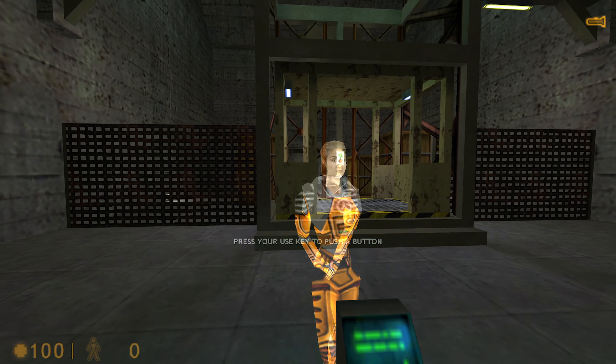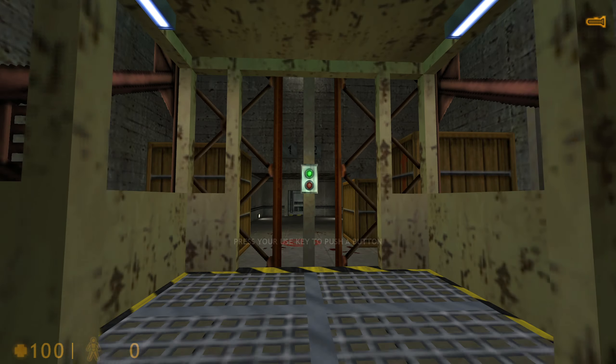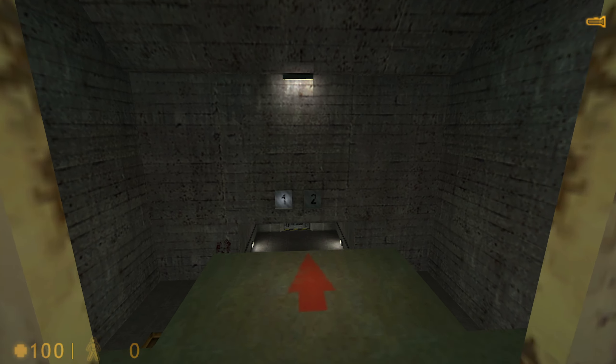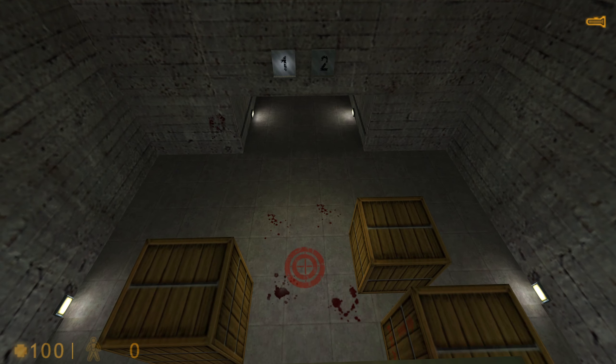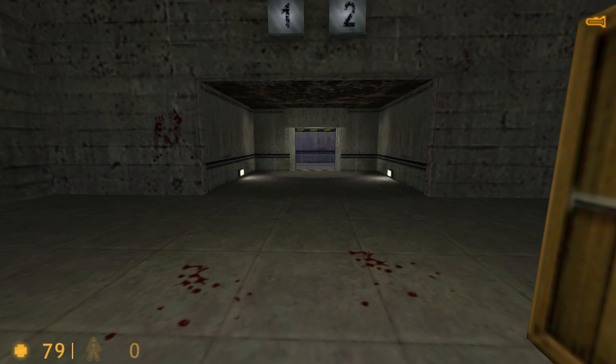Please start the lift by moving up to the button, looking at it, and pressing the use key. Now that you're up here, there's only one way down. Find the target on the floorboard and do your best to hit it.